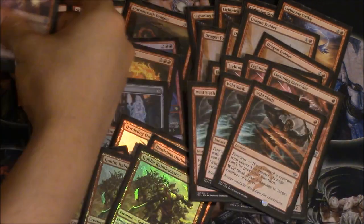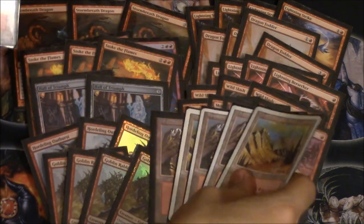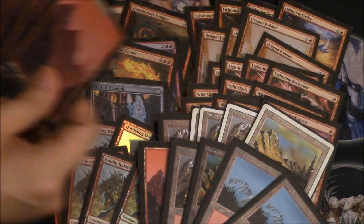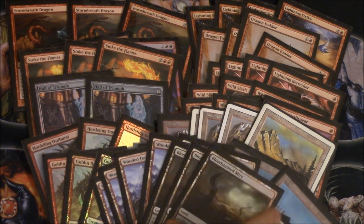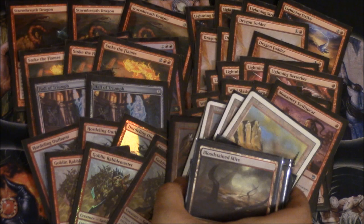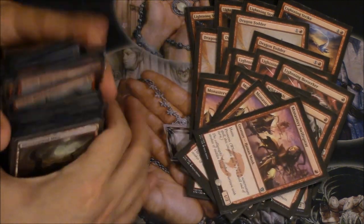Dragon Fodder, Lightning Berserker, one Zurgo — I would play more of him but I hate getting him stuck in hand. Wild Slash and Swift Spear, or 'Taylor Swift' as I call it. For lands, a lot of you have trouble understanding why I have fetch lands. It's because this deck will lose if you have too much land — too much land means you're not drawing action cards. I have 14 regular mountains and 8 fetch lands to help with that.